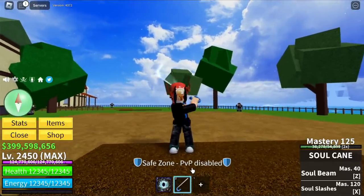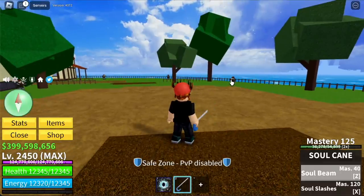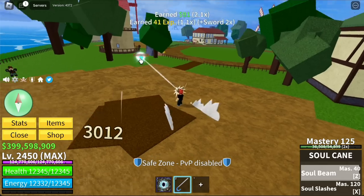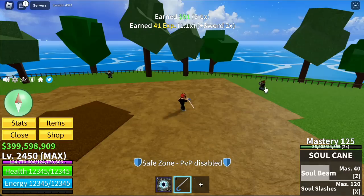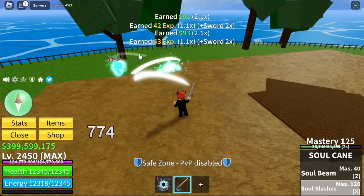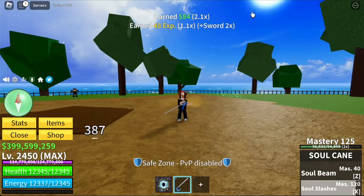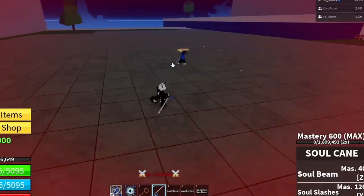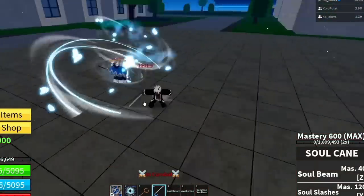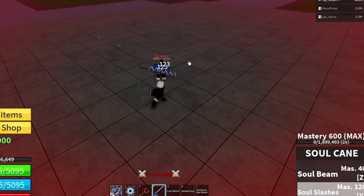Next up is the Soul Cane — one of the most hyped sword reworks. The Z skill is Soul Beam, which has a stun. This is one of the most popular swords for PvP. Next is Soul Slashes. For the reworked version — there's a freeze effect now after the Soul Beam. Soul Slashes: not bad.